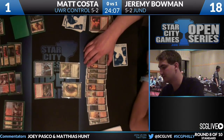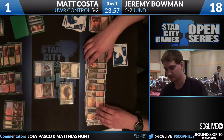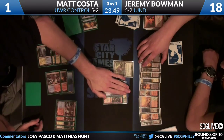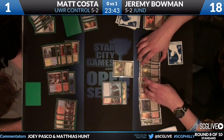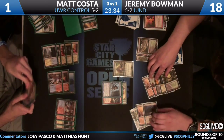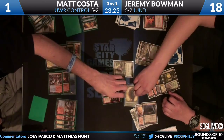If he blocks Thundermaw Hellkite to Thragtusk and Jeremy pumps the Thragtusk, Costa will be facing two attackers next turn and it'll still be lethal. It all depends - he can try to save Thundermaw and draw a blocker, or try to kill off the token. But it's actually irrelevant because Jeremy only sends in the beast. Matt double blocks - Jeremy Wolf Runs for five. That's eight total trampling power. Matt's actually fine letting that trade happen.